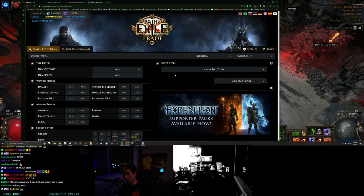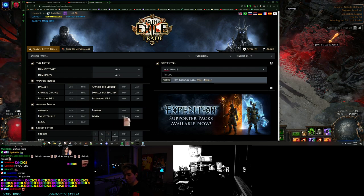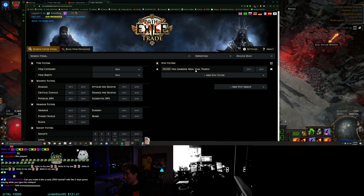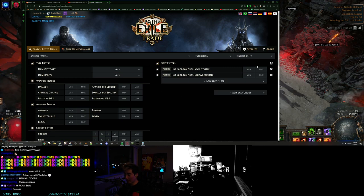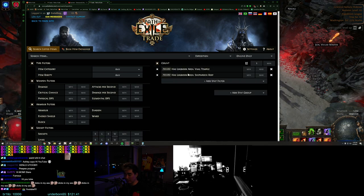Think about your favorite zones and you're gonna type them in. For me, I love Whale Temple - I love this thing, so I type this in. I'm first gonna show you how to trade for them at very cheap prices. This is my absolute favorite layout. But let's say you also like Reef - you type this in and you're just gonna do a count. So you want a logbook that has any of these.